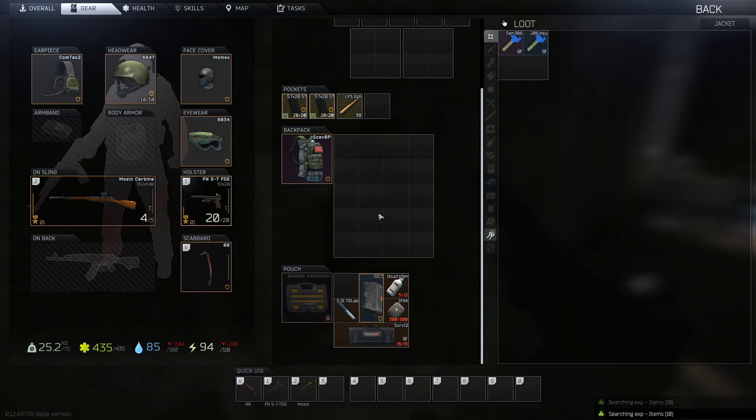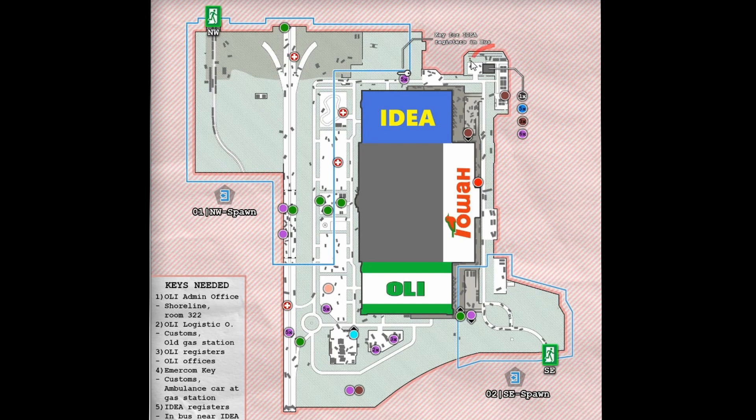The key can be used on Interchange. The power does need to be on. To do this we must go to the north east side of the map to the power station.